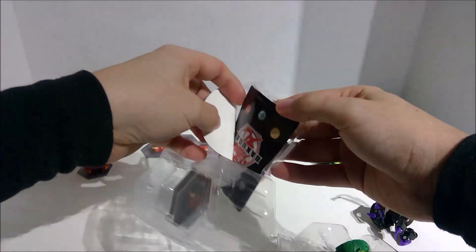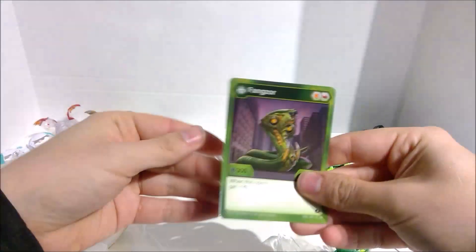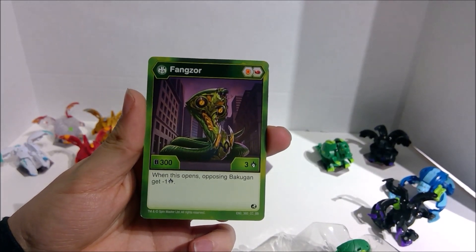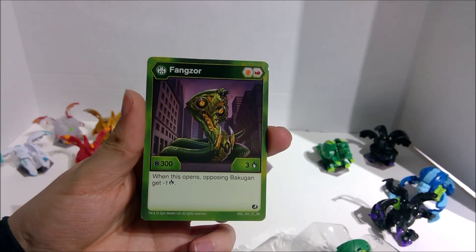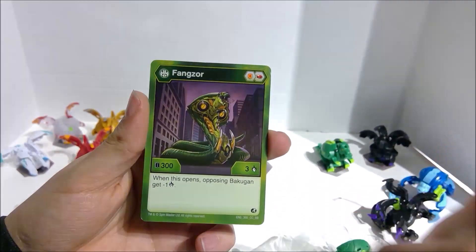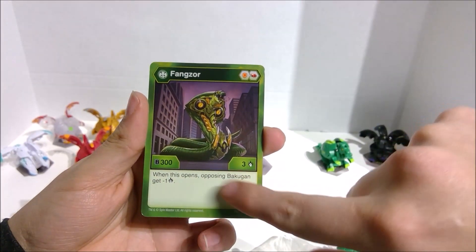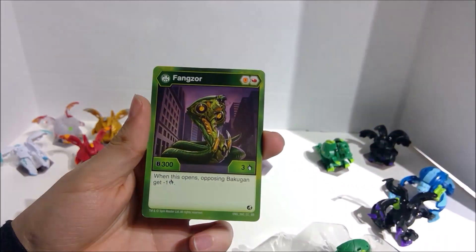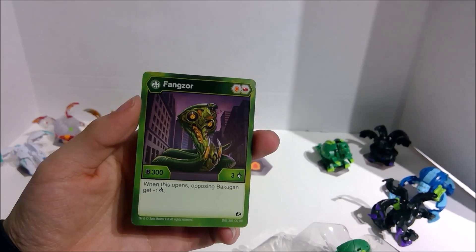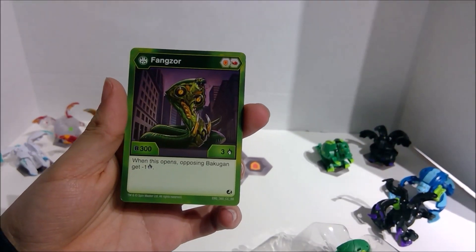So first, let's look at his character card. There he is — Ventus Fengzor, that's like a tongue twister! He comes with a shield and a fire fist, 300b power, 3 damage, and he has an ability: when this Bakugan opens, an opposing Bakugan gets minus 1 damage. That's pretty cool — you can strategically pick him to try and lower your opponent's damage.